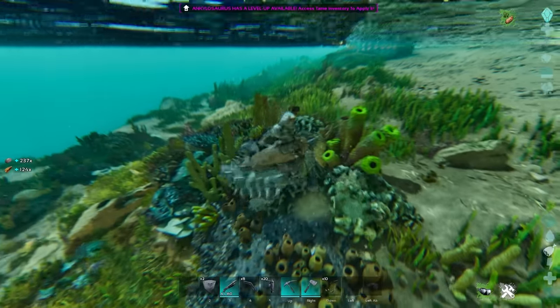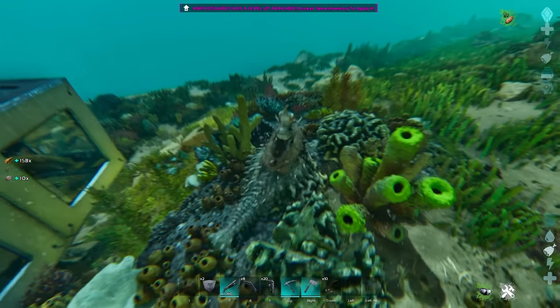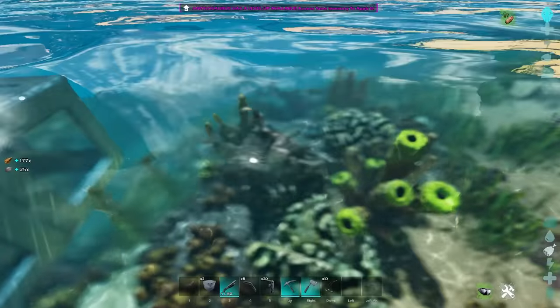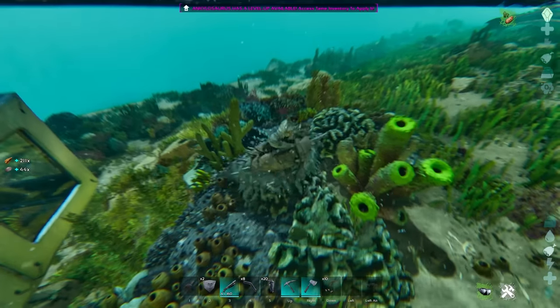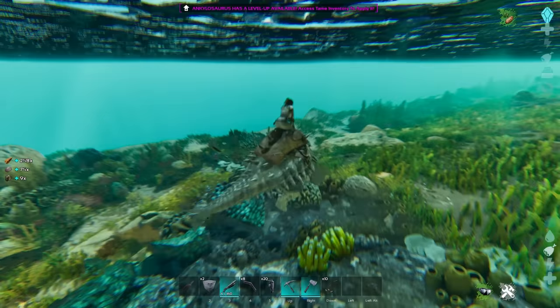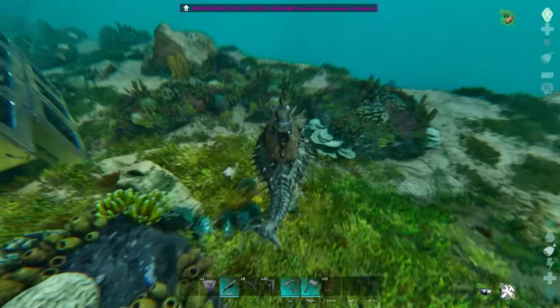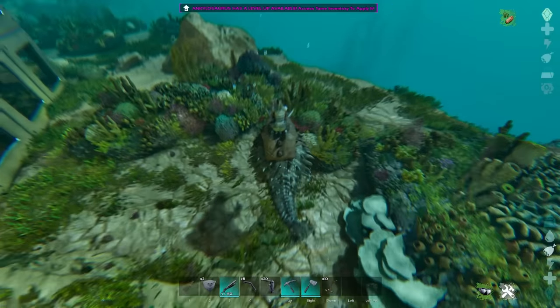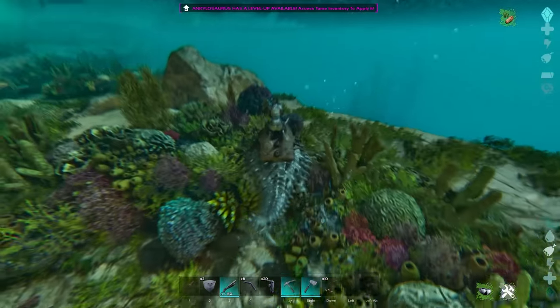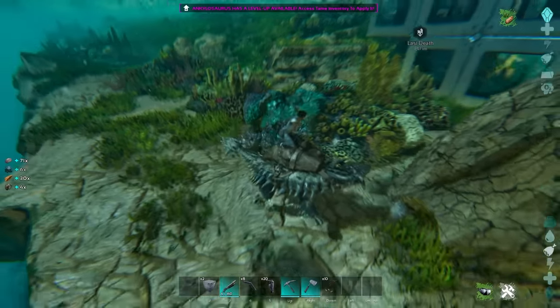This is 1x numbers by the way - there's no boost, no anything, and this is an unleveled Anky as well, so I could technically get more resources. You're also noticing that I'm getting a ton of just basic resources. People don't realize how powerful the ocean is for these Ankys because they get a ton of resources. The stats are not going to lie - they're going to give you a bunch of free oil, and as long as you find these blue ones, that's what we're looking for.